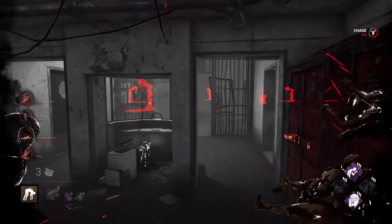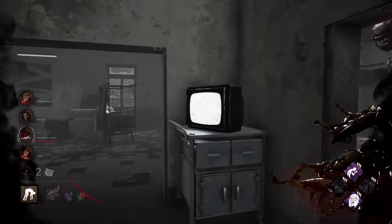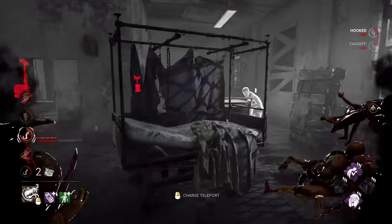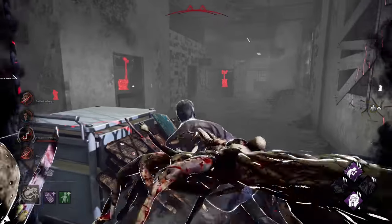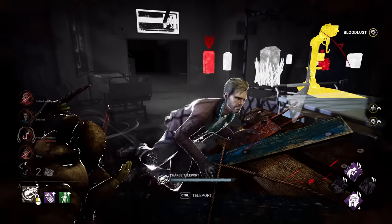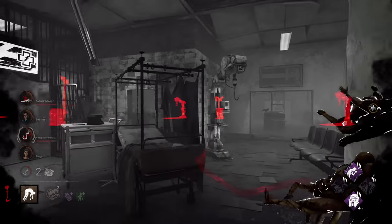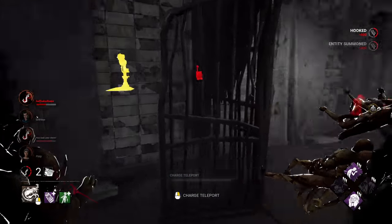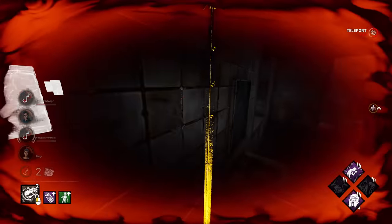We have one more totem up. We plan to put Claire somewhere less obvious, and we know Felix is right here. Dead Hard again. Two gens remaining. We use this time to teleport around and find Ash.